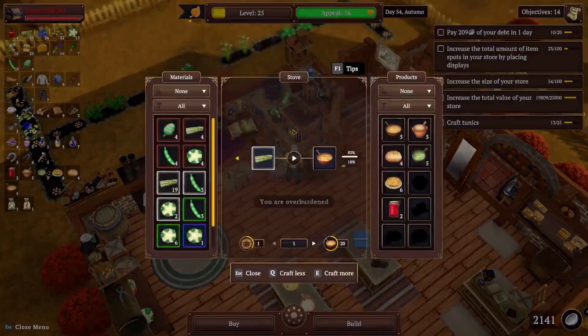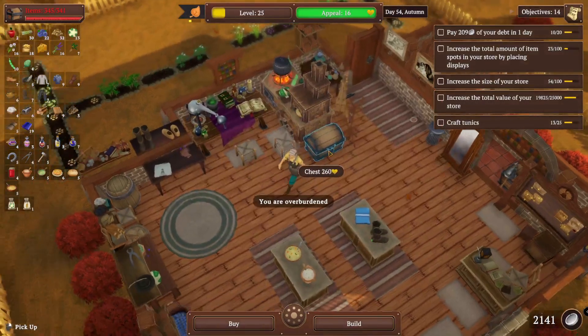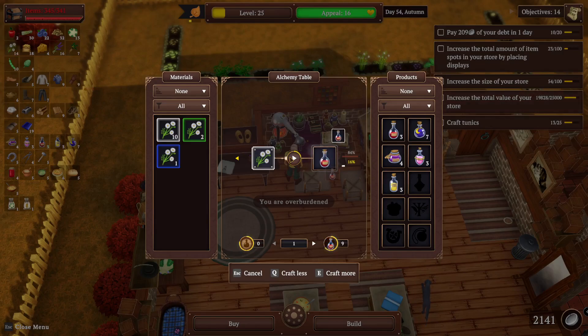What about food? Two. Still quite a bit overburdened. Let's see what I can do. That's not helping me. This will help me. This would help me, this would help me. That just helps me get right to where I need to be.